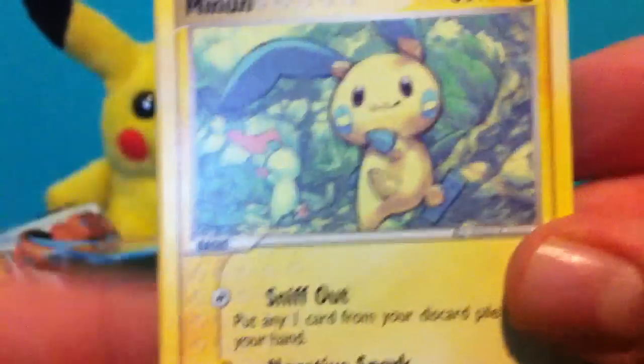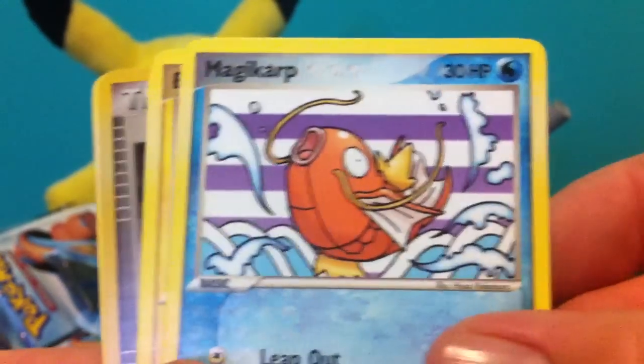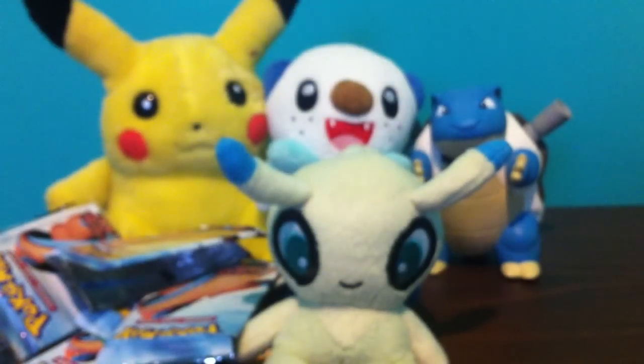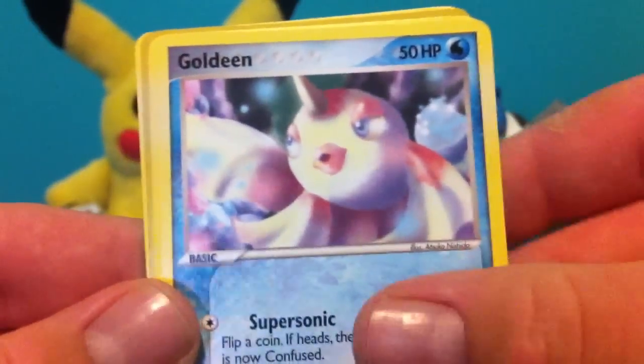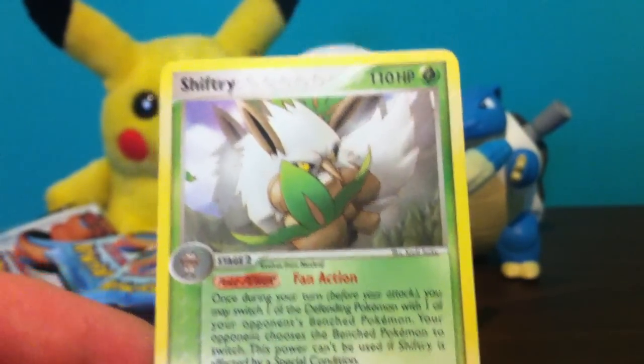Got quite a few holos from these packs - the Defence Form. Minun, Solrock, Shroomish, Bagon, Spoink, Electrike, Strength Charm Reverse, and Xatu. Last pack for this part - we never got any EX unless it's in this pack from the Defence Form. Duskull, Seedot, Goldeen, Taillow, Carvanha, Starmie Reverse, and Shiftry Reverse - so another rare that we needed anyway.